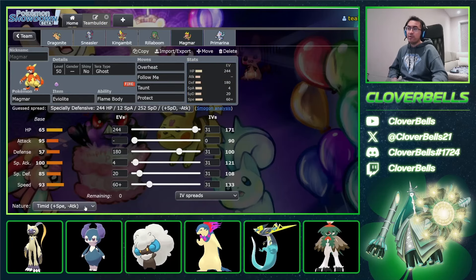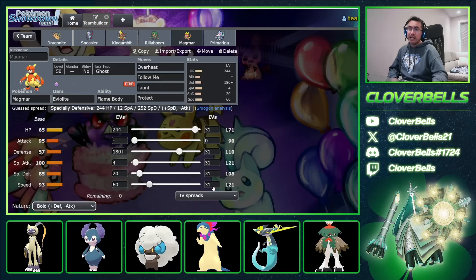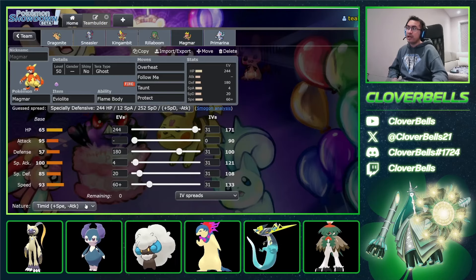If you want to go a little bit bulkier, you can definitely do something like that going for the Bold stat — you still outspeed Pelipper stuff and still have a nice solid special defense number, but now you have a little bit more defense bulk. If you don't care for that, Timid is still okay. If you want Willowisp over Taunt you can still go Timid Magmar, but for now I'll go Bold — I think Bold is quite good on the Magmar set.